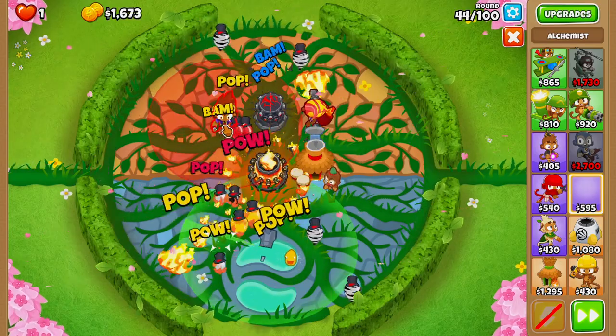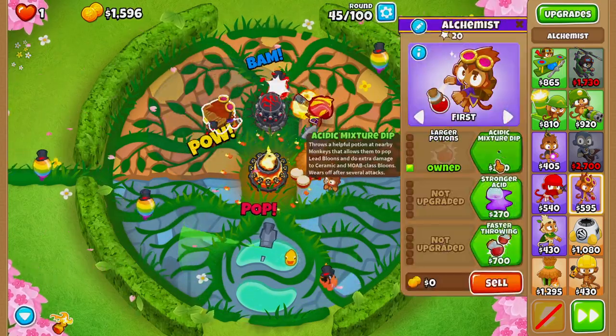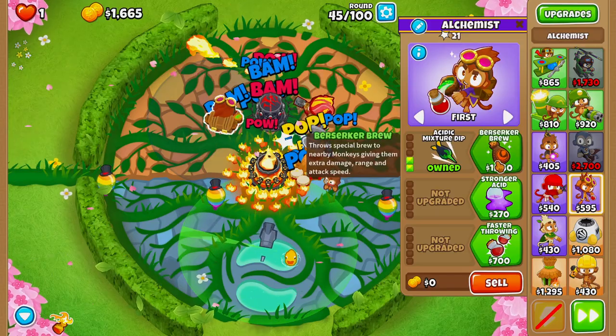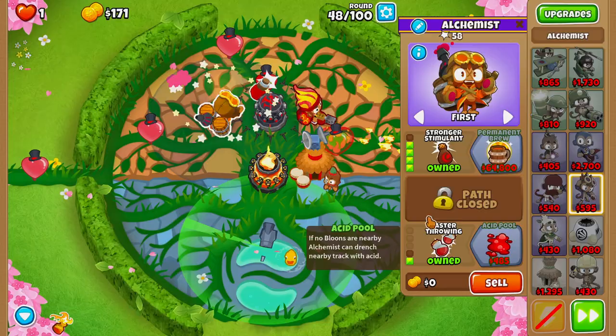Next we'll buy an alchemist and place it right here. We'll upgrade it to larger potions, acidic mixture dip, berserker brew, stronger stimulate on round 47, and then faster throwing.